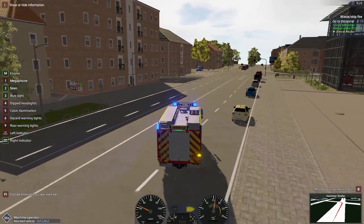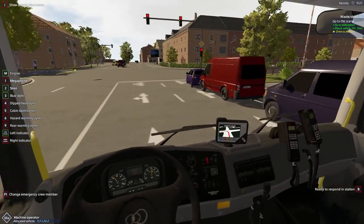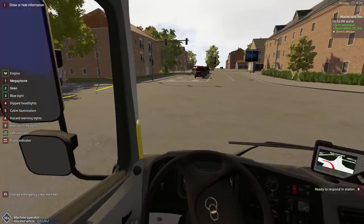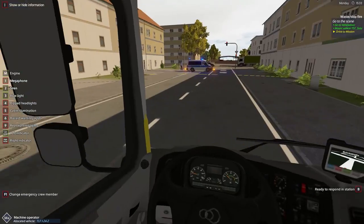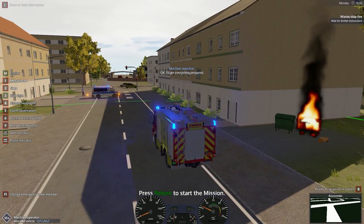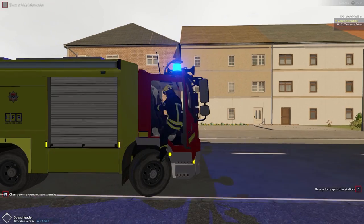Whilst we get onto the busy road — we could have literally walked, look where we're going. Someone said in the last video I don't use enough interior — there we go, not very much to look at, all the trucks are the same inside. There is the fire — the police are here for some reason. It's only a small fire. Let's get the sirens off. I actually want to switch to the other guy right now — F1, jump out.